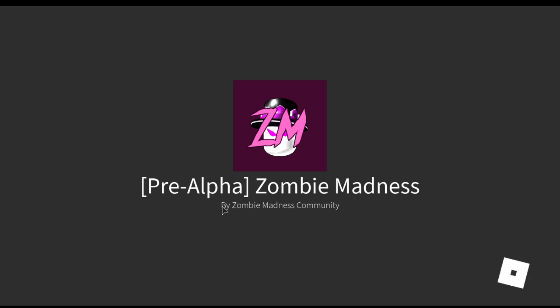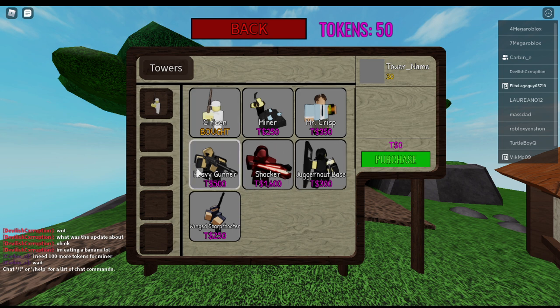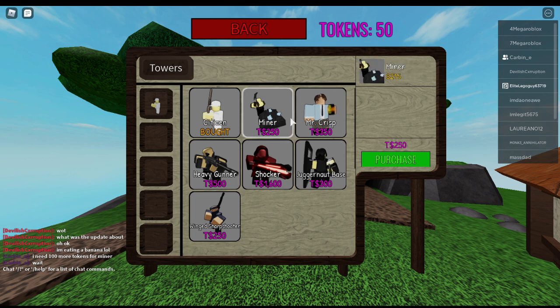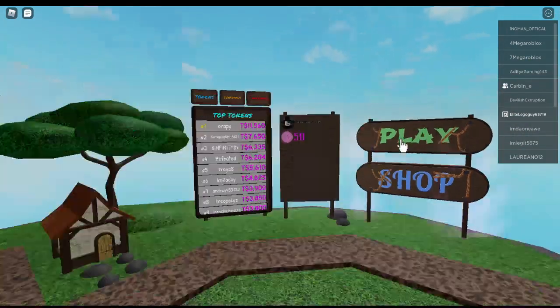I'm probably going to go into another game just to get more experience. I can see I have 50 tokens now, but I don't know what's actually the most worth-it thing to save up for, especially since I'm not good at the game yet. Would it be better to save up for a crisp or a miner, or go straight for a shocker? Although with only 7 towers in the game, going for the best one immediately and not having anything else is probably not going to work out.